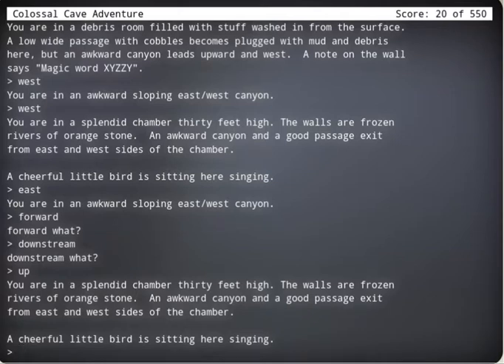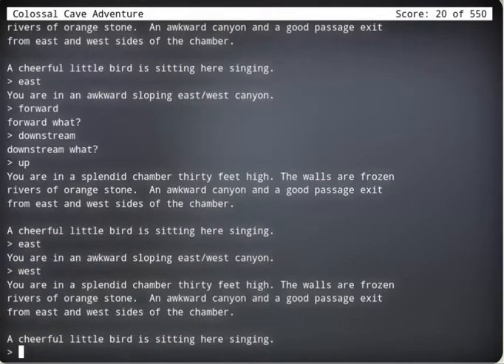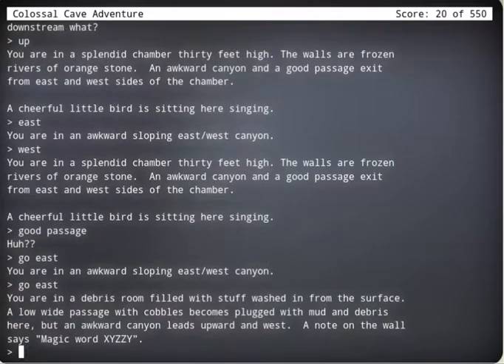Found something new. You are in a splendid chamber, 30 feet high. The walls are frozen rivers of orange stone, an awkward canyon, and a good passage that exits from the east and west sides of the chamber. East. West. Good passage — let's go that way. Go east. We're back where we started again.